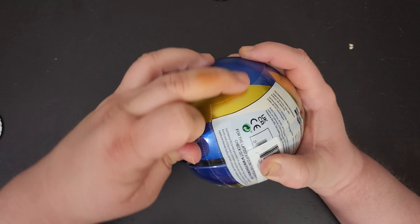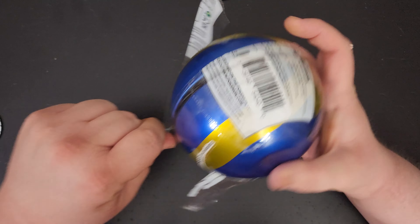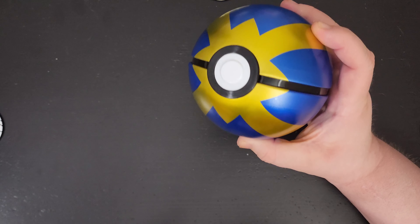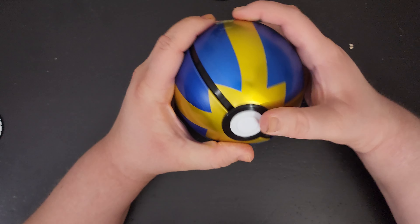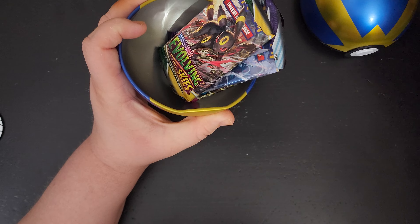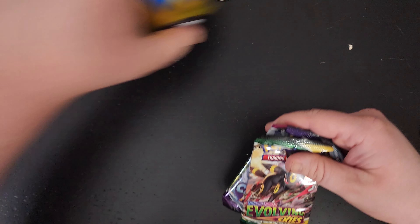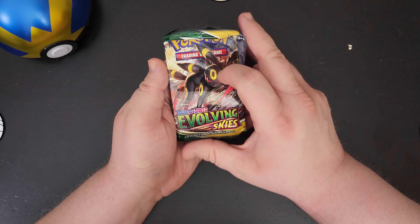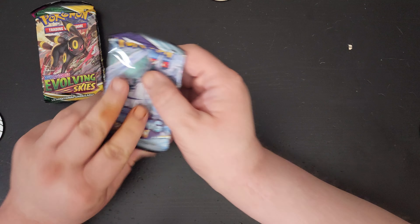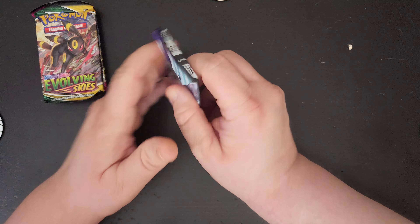This one's being a little stingy. Maybe that's a good thing. Give me a second here. Inside a Pokéball you get three packs and a little coin. Here's the coin, here's our three packs. We got a pack of Revolving Skies, Chilling Reign, and Fusion Strike — almost started that order there.